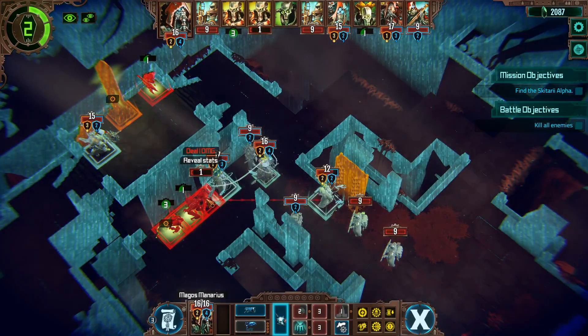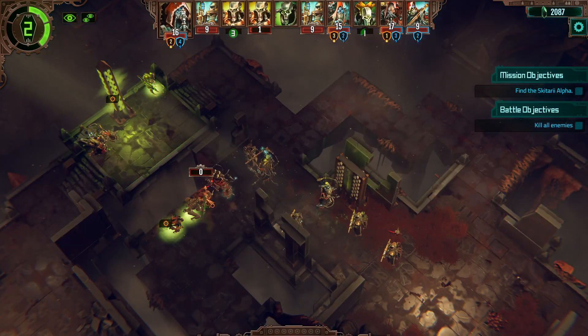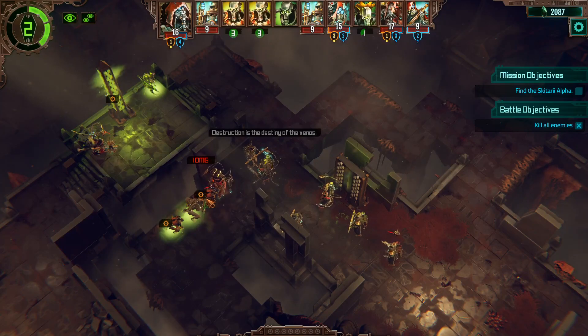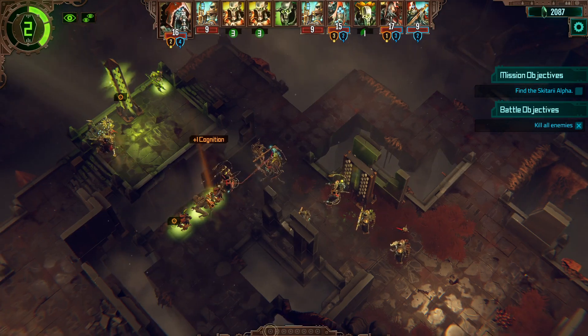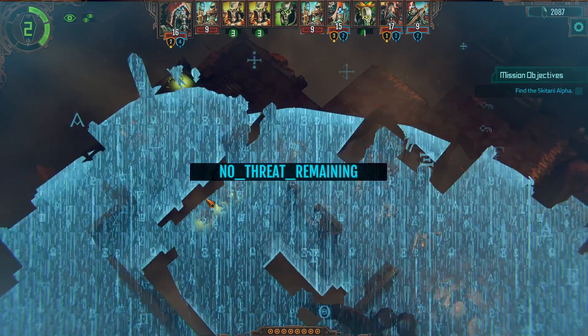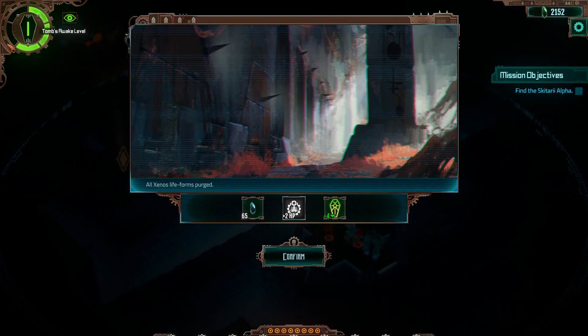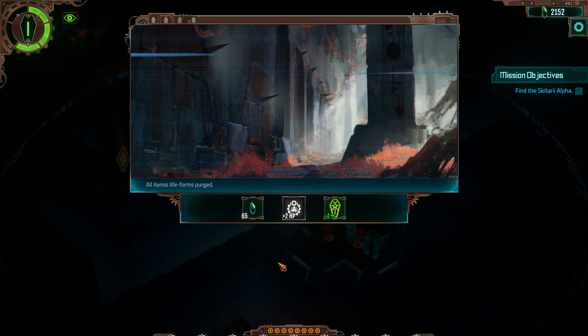I'm gonna get some redemption for the fact my Servo Skull didn't kill anything by doing it again. There — it did kill him eventually. We did max out on cognition. There we are — four awakening down. We are gonna be getting back into awakening two for the start of this battle though. But we're gonna get ourselves an extra tech priest, so I'm excited.